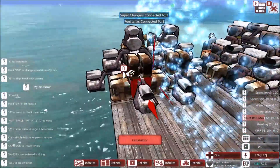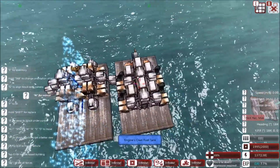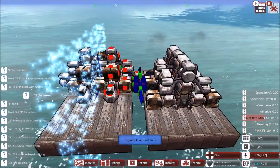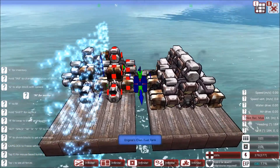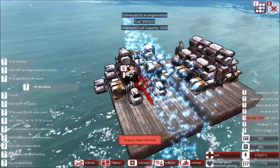Here we are with the final engine — approximately 50% fuel and 50% superchargers, though it actually has slightly more fuel than superchargers. It's not 100% optimized, but it is still almost three times as powerful as the prefab.